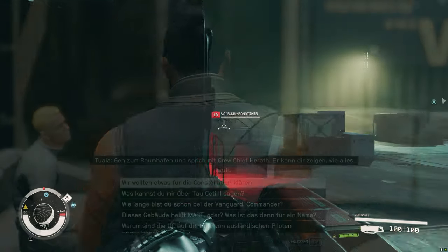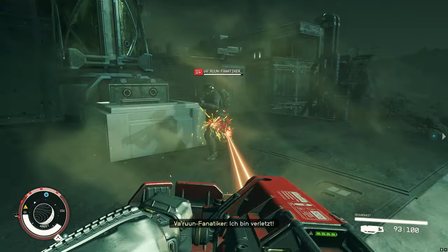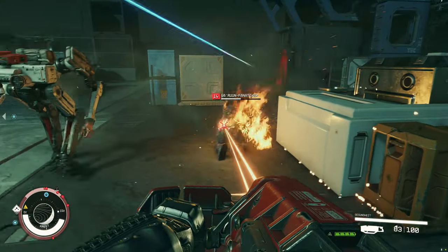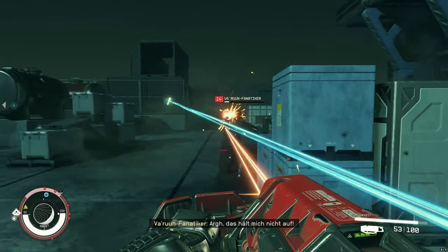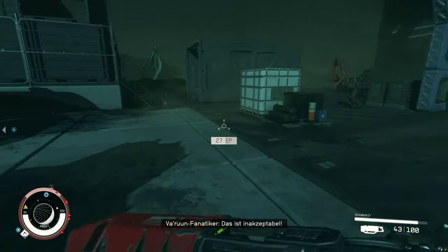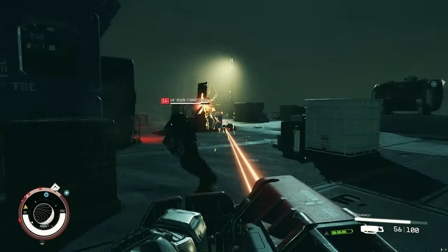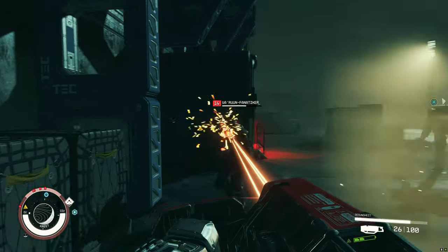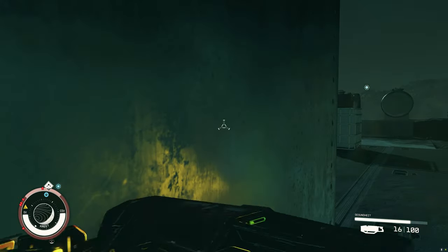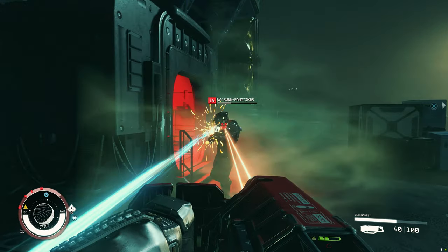Tip number twenty-four: ammo and the mining laser. Many weapons in Starfield share ammo types, and especially in the beginning, ammo is often the scarce resource. Make sure to have variety in your loadout to be able to use different ammo types. As a fallback, you can also use your mining laser, which does a good job as a weapon in an emergency — its energy recharges easily and you don't need ammunition for it, making it the perfect fallback weapon.